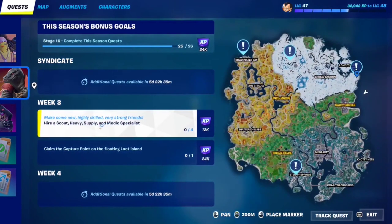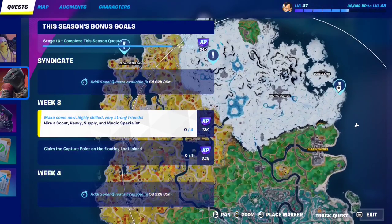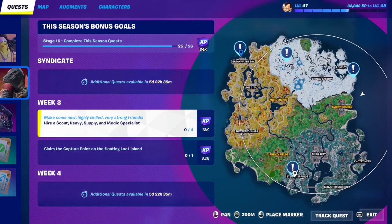For this week's request, you have to hire a scout, heavy, supply, and medic specialist — these are the four new specialist NPCs in the game, scattered all around the map. These are their locations: one right there, one right here, one right here, and one right over here. Just visit those locations, find the NPC, interact with them, and click hire. It costs 250 gold to hire an NPC, so make sure you have at least 1,000 gold on you.